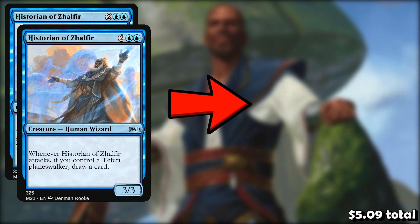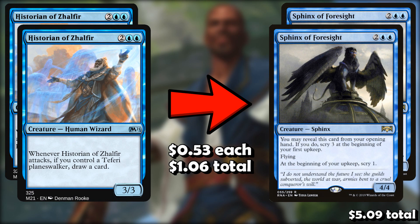I also want to take out two of the Historians for two Sphinx of Foresight. The Sphinx doesn't technically let us draw, but the 4-mana 4/4 lets us scry every turn and also lets us scry at the beginning of the game if it's in our opening hand. The Historians are just so unreliable — in the ideal scenario they can draw us a card every turn, but how often is that really going to happen? I personally like the Sphinx because it's a straight-up game winner: a 4-mana 4/4 flyer that lets us scry every single turn to dig for draw spells or payoffs like Krakens and Fairy Vandals. Much better than a 4-mana 3/3 that might let us draw sometimes.